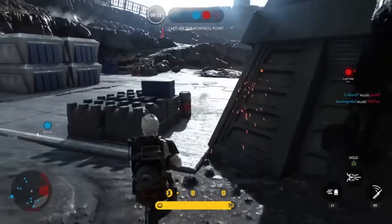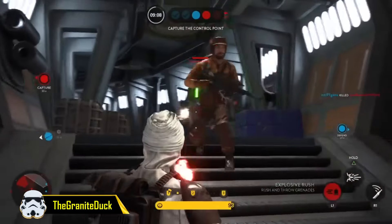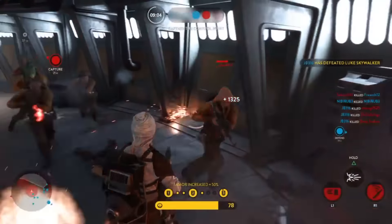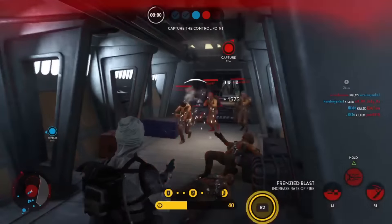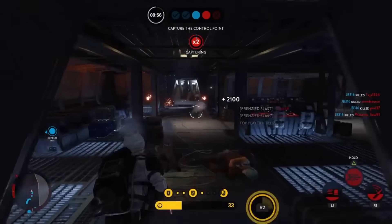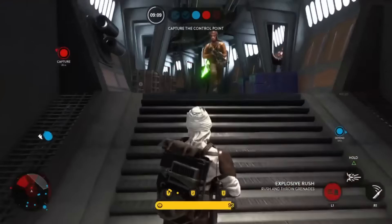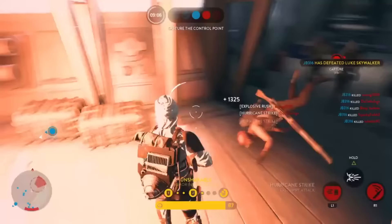At the number 1 spot we have the Grand Night Duck who shows us the true power of Dengar. As soon as I played him the first time I thought, man he must be good in the corridors of Surosab Centroplex — and well, this guy shows that I was correct. It may not be the hardest clip to get but it's so perfect that I thought he deserved the number 1 spot. He gets 14 kills in very quick succession, starting off by wiping out a couple of enemies with the explosive rush, then killing Luke and a bunch more rebels with the hurricane strike.